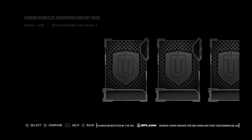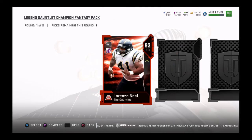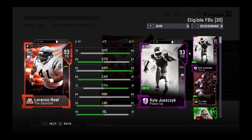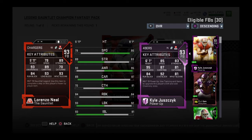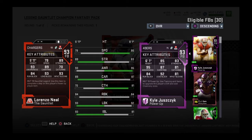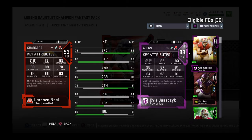We got Lorenzo Neal. He's got 79 speed — a little too slow for me — but the lead block and impact blocking is very nice, and awareness is pretty good. It's a pretty good card compared to powered-up versions. The lead blocking is quite a bit better, so it's a good card, nothing wrong with it.